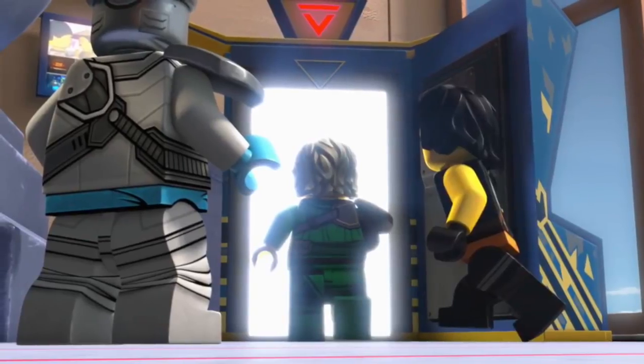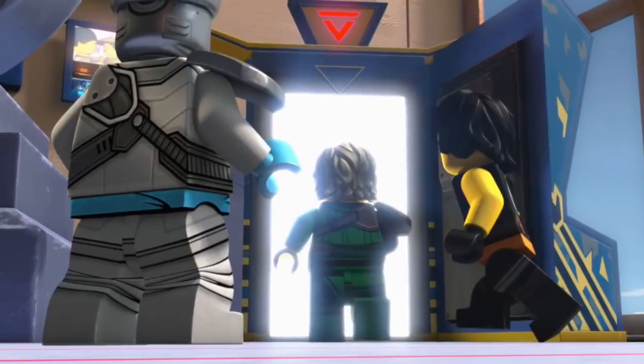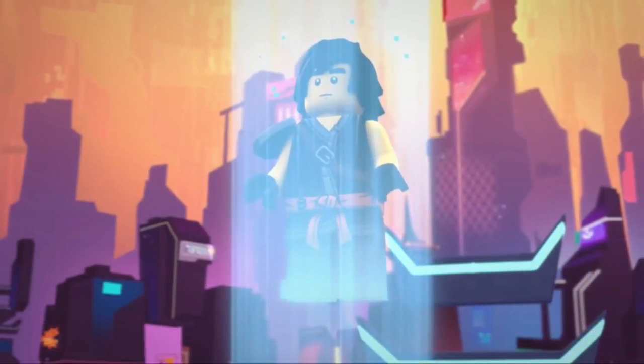If you look to the left of Zane's head on the TV in the background, that is actually footage from old Ninjago seasons — it's kind of hard to tell, but that's what it is. Here's Cole's entry into the game, kind of descending down from this pillar of light.